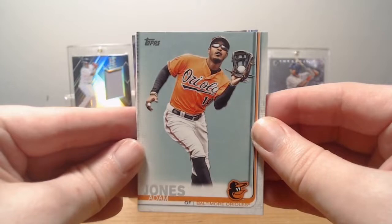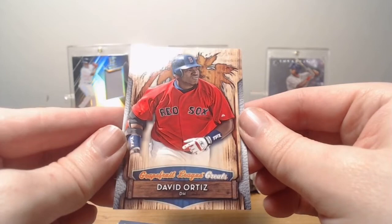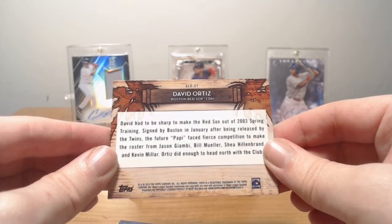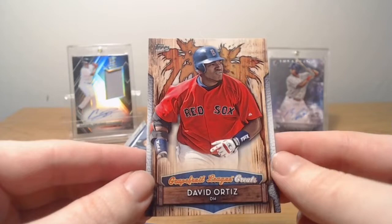Adam Jones. Caleb Joseph. Sean Doolittle. Justin Turner. Big Maple James Paxton. John Gray. We got a little Ortiz action — what is it? Grapefruit League Greats, David Ortiz. David had to be sharp to make the Red Sox out of spring training in '03, signed by Boston after being released by the Twins. It says he faced fierce competition from Jason Giambi — but it was not Jason Giambi, it was Jeremy Giambi. Shout out to Topps, you got it wrong. Jason was on the Yankees. Shea Hillenbrand and Kevin Millar — I remember Shea Hillenbrand. That's a cool insert. As a Red Sox fan, I like that.